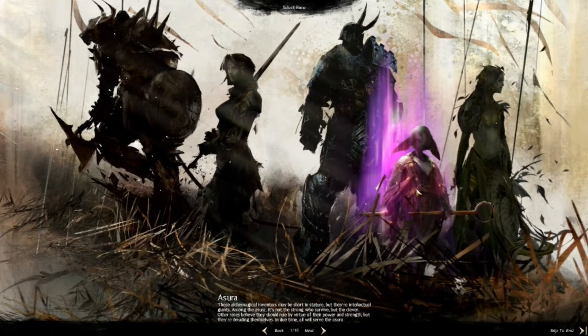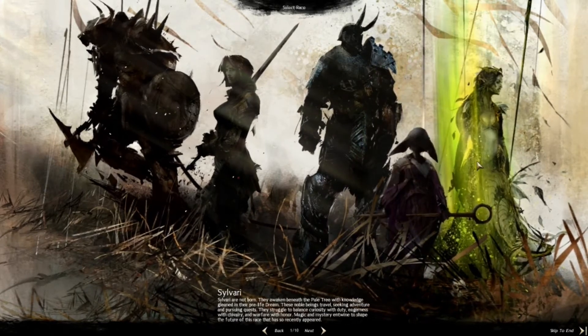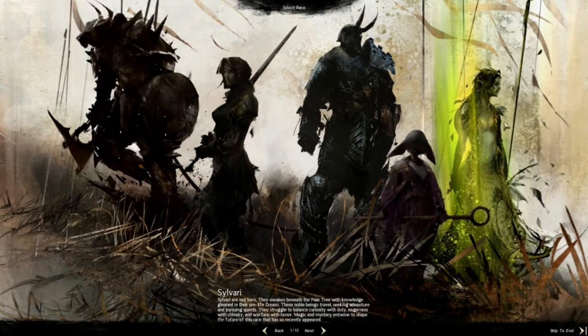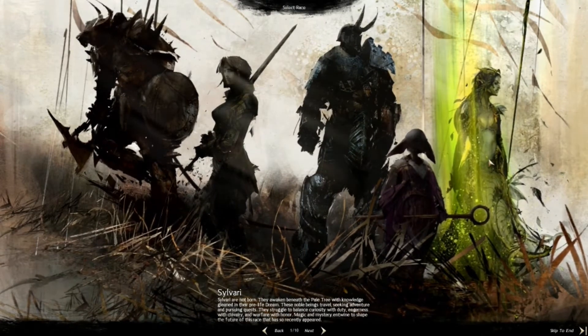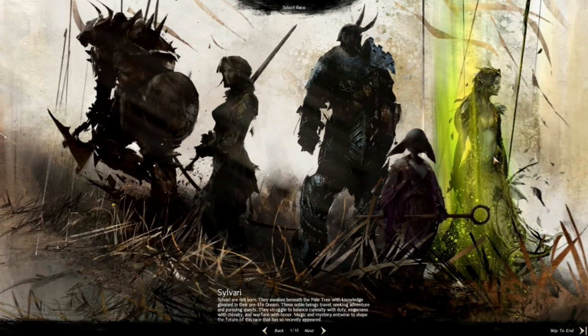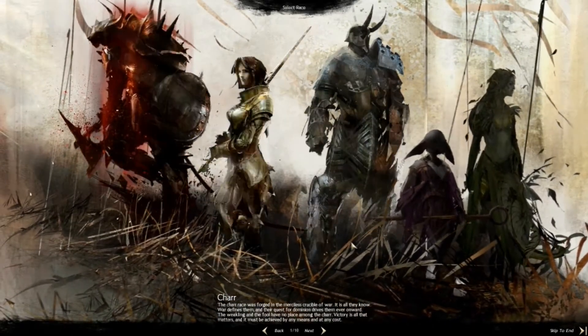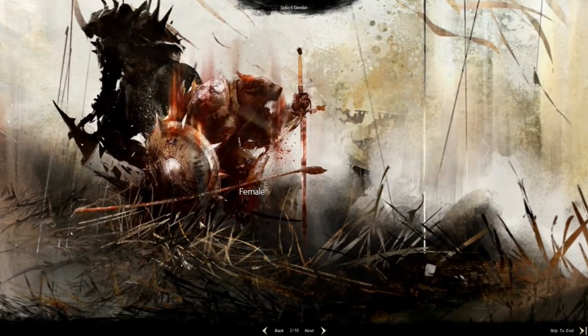The Asura are quite small but they jump pretty high and they're quite fun to play — I've got a ranger Asura. Then you've got the Sylvari, which is sort of an elf-like character that is literally made out of grass and tree and stuff.